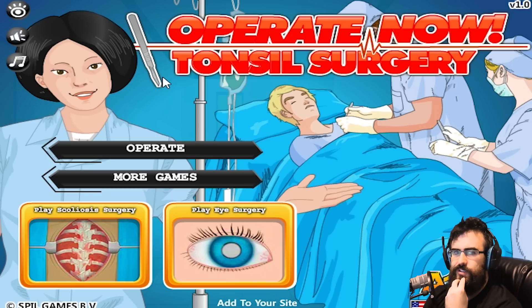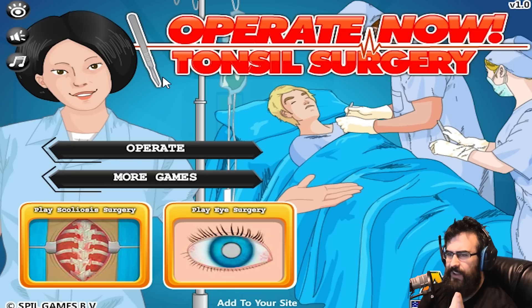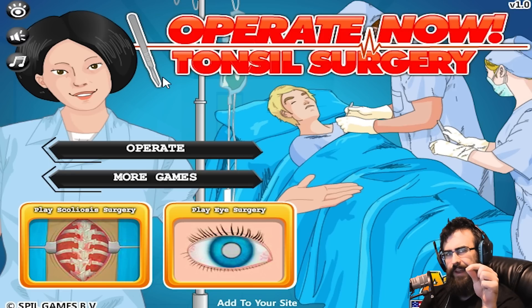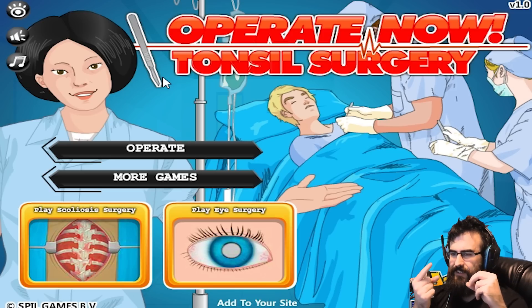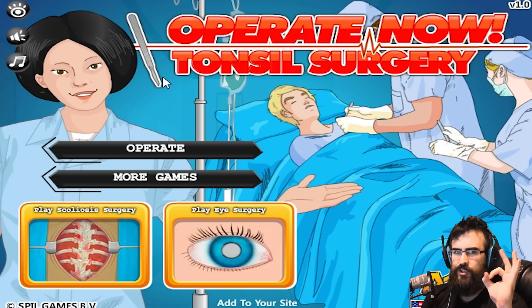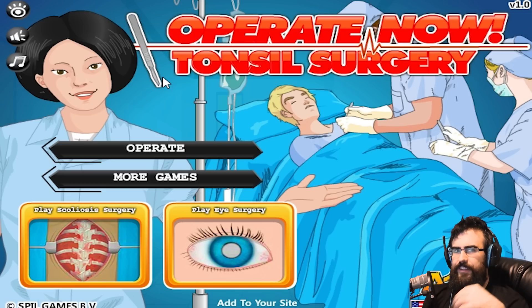So that's tonsil surgery. If you ever have to undergo tonsil surgery in your life, it looked pretty quick. Of course these surgeries always take longer in real life than they do in this game. It's nice to go in there and grab it and pull it out. The cutting it out is probably the sore part - and pulling on it probably makes it pretty sore too. Clamping it, burning both sides, then taking that little guillotine wire and just popping it out.